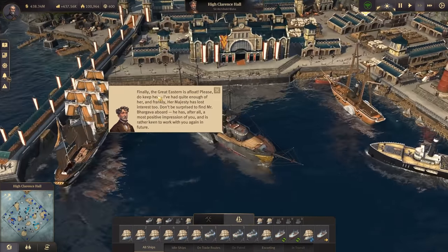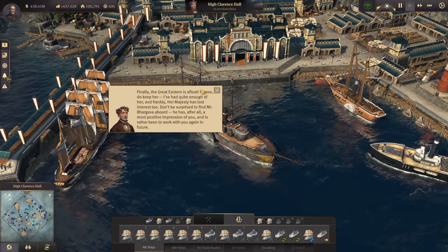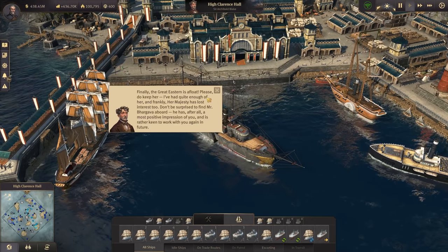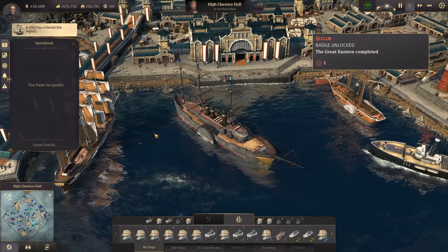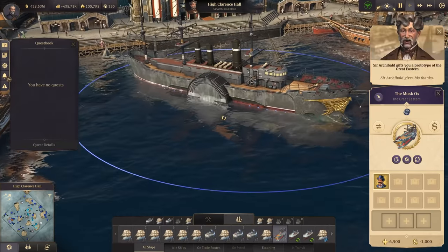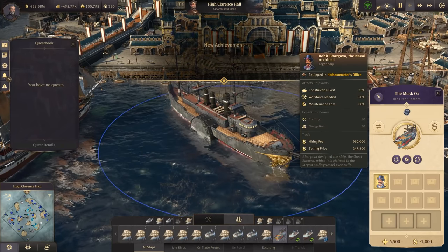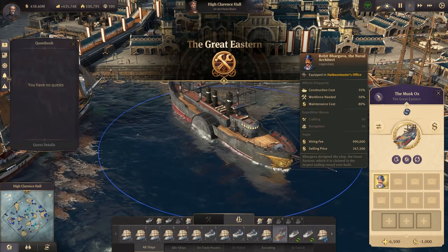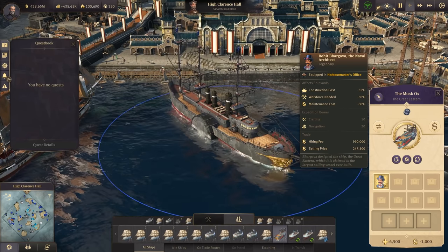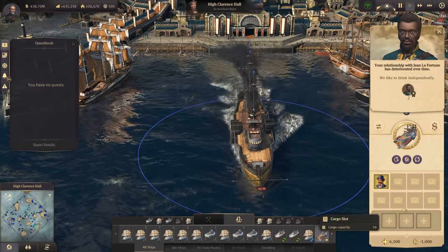Legendary architect Ruhit Bargaba is on board and would like to work with you directly in the future. There we have it - the Great Eastern is afloat! It's looking different than the quest version. We get the achievement for that - Great Eastern unlocked! We also have Ruhit Bargaba the naval architect - good for shipyards, construction cost minus 35%, workforce needed minus 50%, expedition bonus 50 for crafting and 30 for navigation. A fine ship - it even has more slots than the modded Great Eastern.